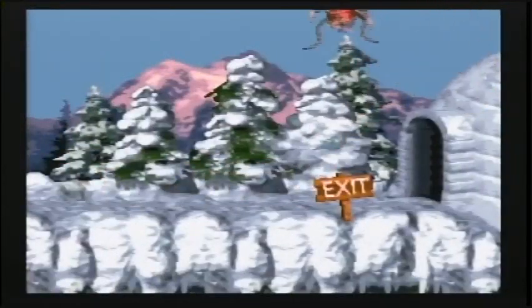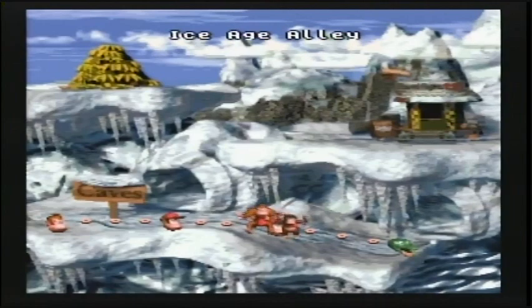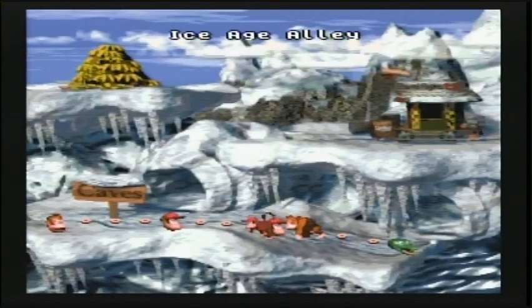You got a Mankey Kong there, another Claptrap, and here's the exit. That was the end of Ice Age Alley. You can actually continue on to Croctopus Chase, but I'm going to go back and show you how to get to the second bonus area. So here I have Espresso — went through the Continue Barrel. Watch out for the Claptrap and fly over the ropes.